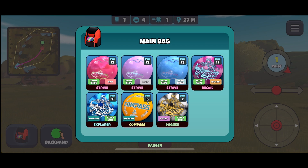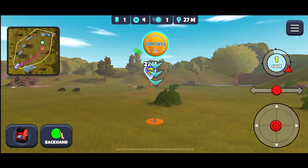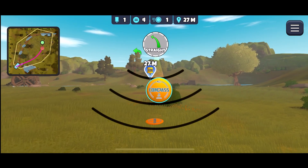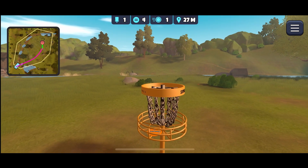We're left with 27 meters — should be able to get this. The problem we're facing as we restart this course is that some of these early discs don't fly very straight; they have a tendency to fade, and I'm still learning just how much they fade. Let's see what we can do here for 27 meters — just bring it down to about the first measuring bar and hope for the best.